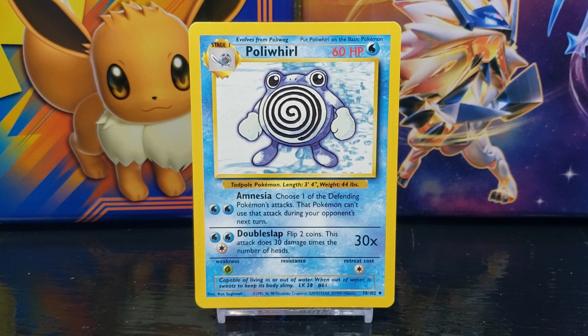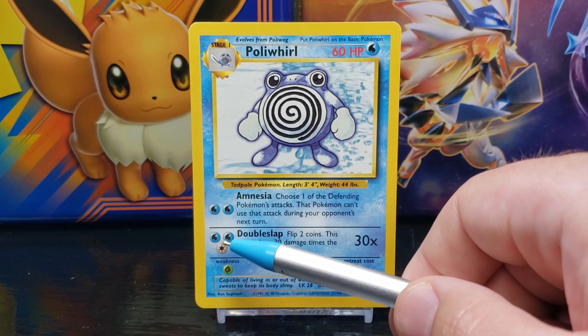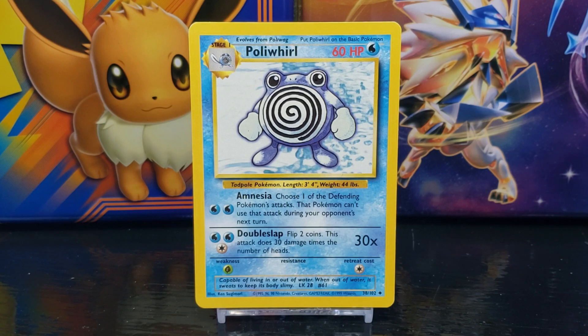Poliwhirl's second move is Double Slap, which states: flip two coins — this attack does 30 damage times the number of heads. The attack does 30 times damage, and the requirement to use the attack is two Water and one Colorless energy.